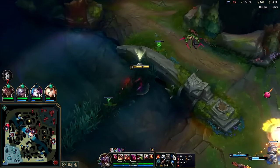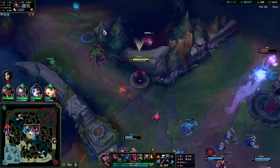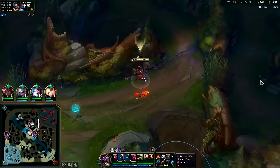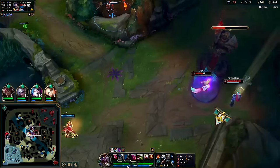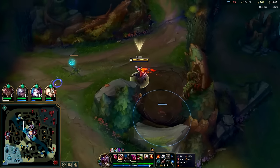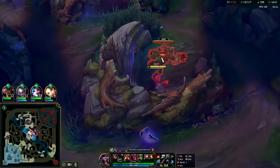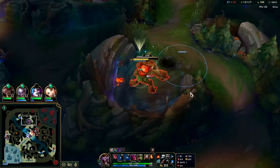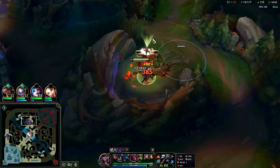I'm not a huge fan of lethality Shaco - and I understand the irony, like we built Profane Hydra, but that's more for being an auto reset and execute than for being a lethality item, even if it does give lethality. I'd recommend Eclipse - it doesn't even give lethality though, and the shield on it is good especially for team fighting, but for early-mid game when you're tapping people down and they're trying to get away, Eclipse doesn't help you much. It doesn't give you a speed boost - it's just a shield and max health damage.